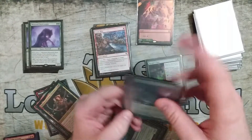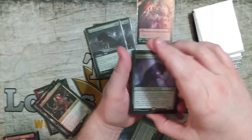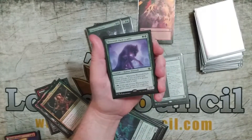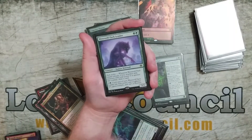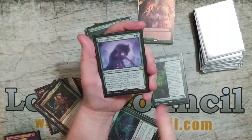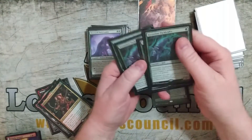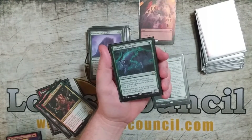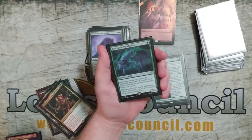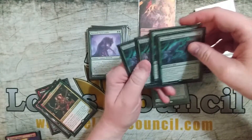Werewolf Pack Leader has Pack Tactics — if it's attacking and there's six power or greater on your side, you draw a card. It's a 3/3 for two, already good on that alone, and you can pump it. I never bumped it because I had plenty of other big things, so just Pack Leader and Cemetery Prowler attacking was enough to trigger it. Ascendant Pack Leader is a one-drop 2/1. It enters the battlefield with a plus one, plus one counter if you have a permanent with mana value four or greater, and whenever you cast a spell with mana value four or greater, you put another plus one, plus one counter on it.